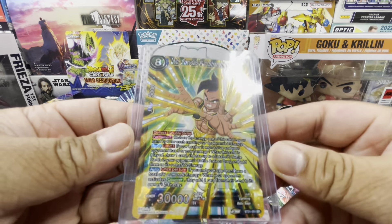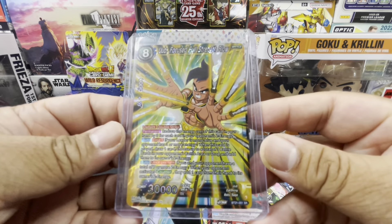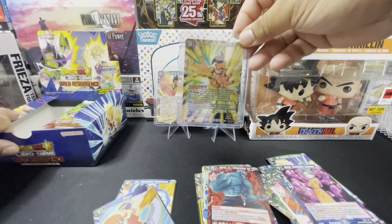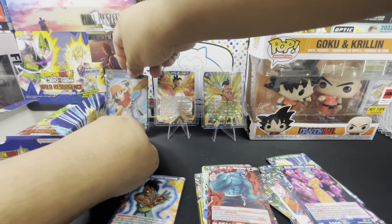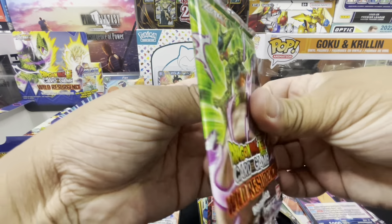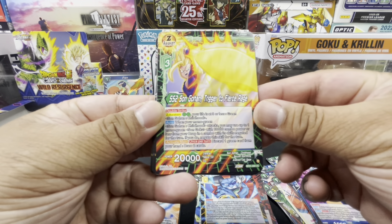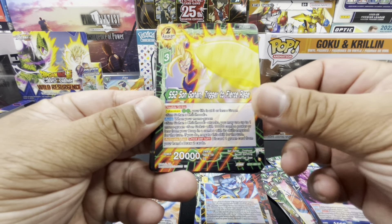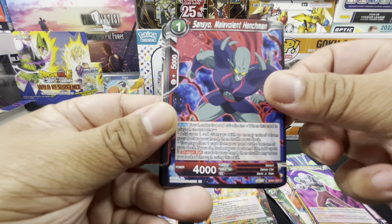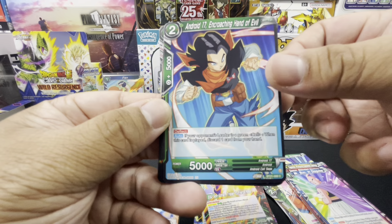So far so good for the Goku and Krillin pool — very nice. Pack two: Sorbet Emperor Subject, Super Saiyan 2 Son Gohan Trigger to Fierce Rage, Tagoma Pursuing Deepest Desires, Sangio Malevolent Henchman, Mr. Boo in Disguise, Android 17 Encroaching Hand of Evil.